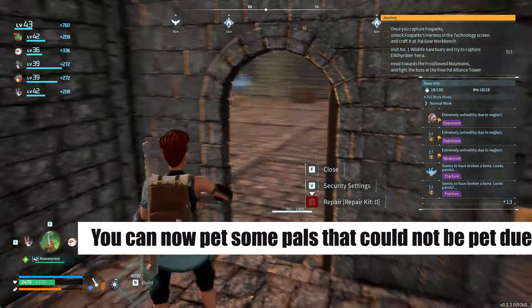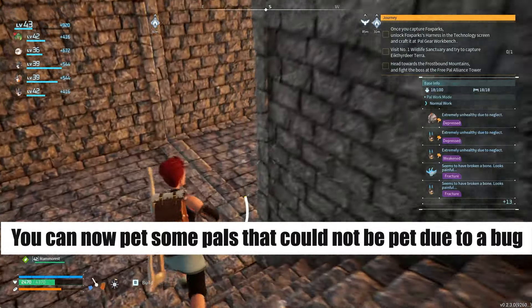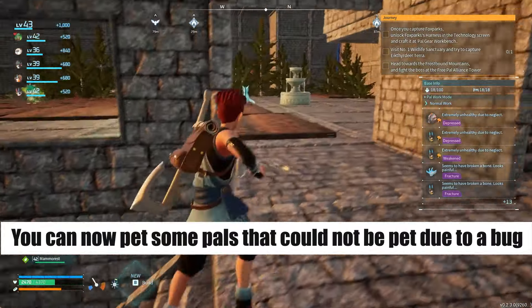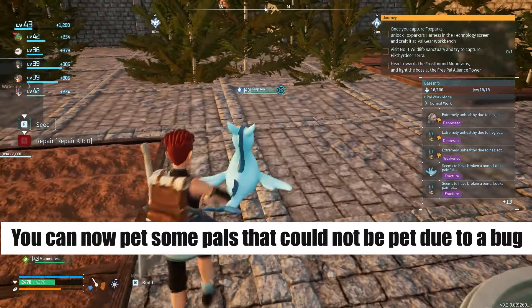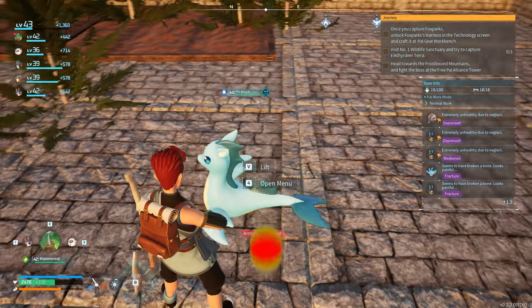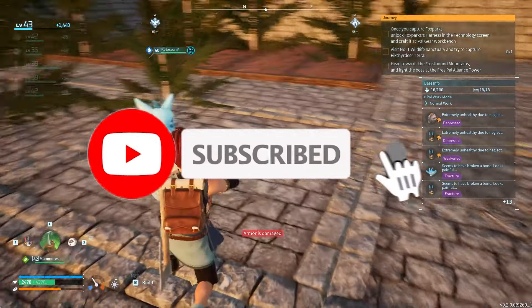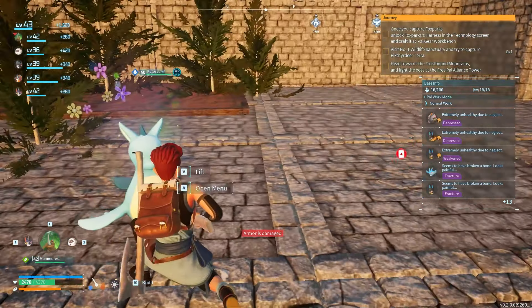Another bug they've fixed is that you can now pet some of the pals that weren't allowing you to pet them. I haven't really come across this problem before, and I haven't really been trying to pet any of my pals. I'm not sure if it actually does anything useful, but now you can do it.